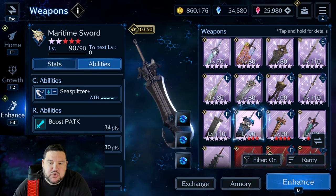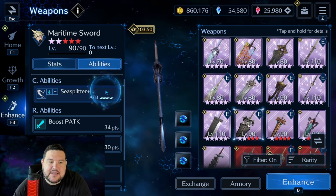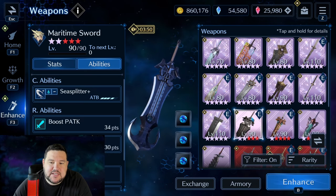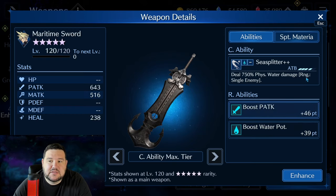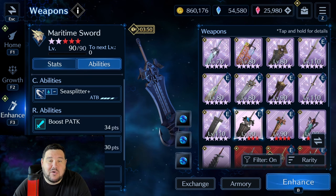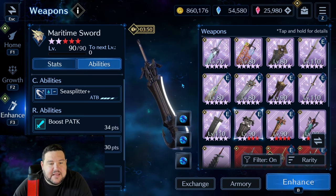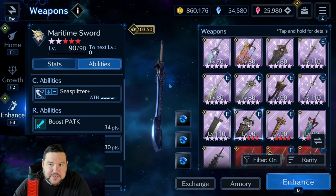Another good one that came out shortly after that was Maritime Sword. This is his water weapon and it's very similar — at max it does 750% physical water damage. It's got the same kind of stats with physical attack and water potency. Both of these weapons also have a sigil boost in the breaking slot on the support materia, and that's always good, especially for a physical DPS unit.